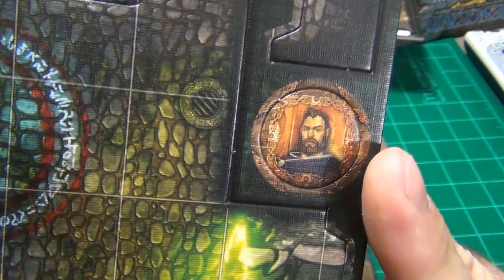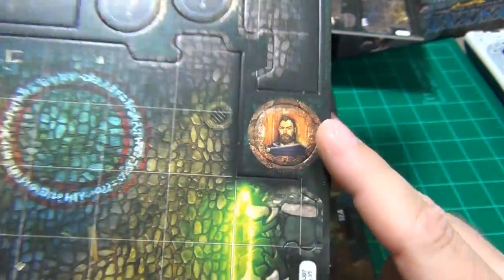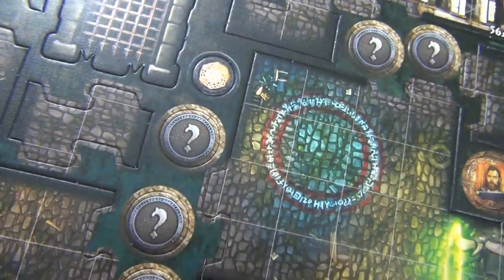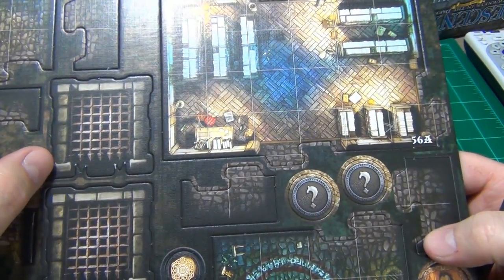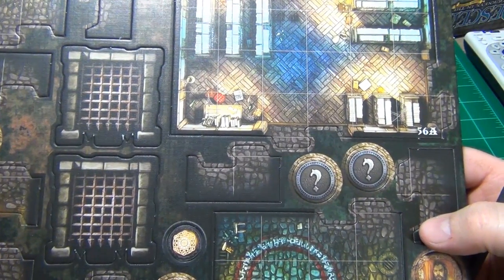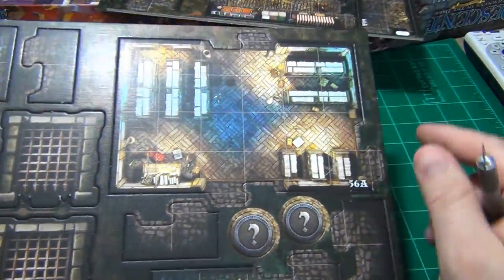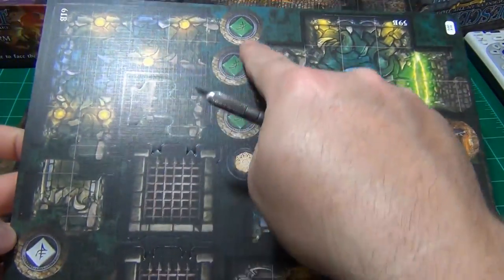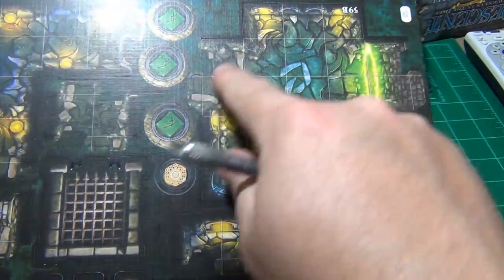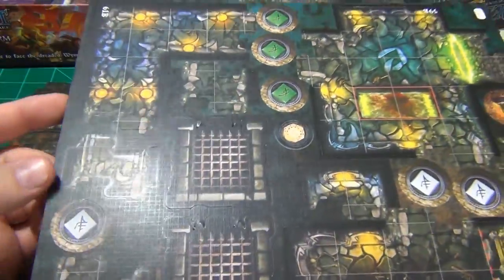There's a token here — not sure what it's supposed to represent; I don't see it on the layout sheet, maybe it's a character or something else. Objective tokens are going to be question-marked on one side. You have some L-shapes, little end pieces, and some portcullises — they come with plastic stands according to the instructions, so you just put them in a plastic stand. You have a library room, some other ending and corner pieces, and the backs of the objective tokens with actual objectives on them.